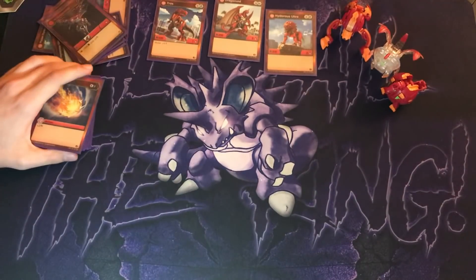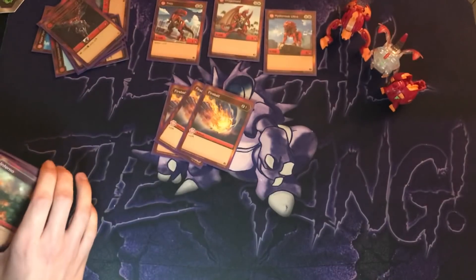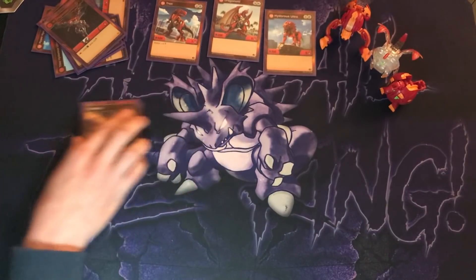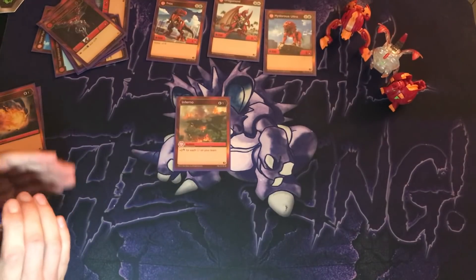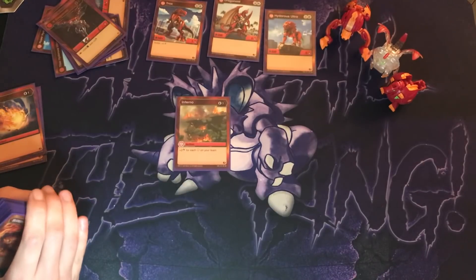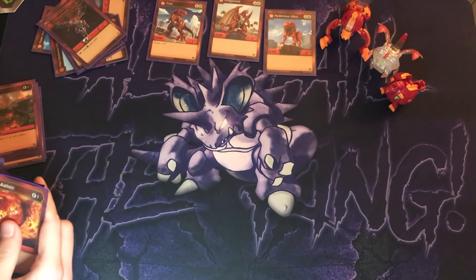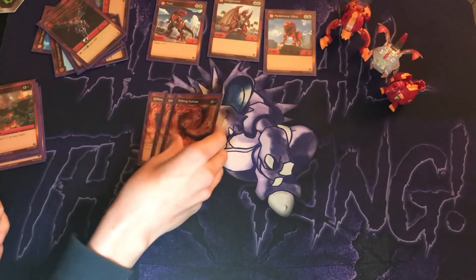First we'll go over my one-cost cards. I ran three Fireballs, which is just a one-cost plus 3 attack. Typically I wouldn't really use these — I would usually just put them in for energy. Next I have one Inferno, which gives you for also one cost plus 2 attack for each Pyrus on your team. Being that I run three Pyrus, I would get 6 attack, which is really nice. Ideally for this deck you'd probably want to run that as a three-of, but we are working with what we have.